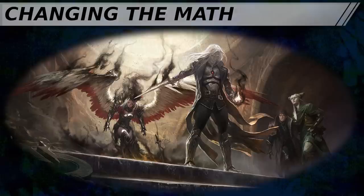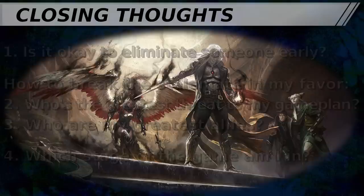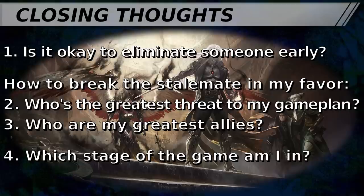When you have options for players to eliminate, consider these key questions. Number one: is this the type of game or playgroup where eliminating a player early is socially acceptable, or are we trying to keep everyone in the game until it's almost over? Number two: which player poses the greatest potential threat to your game plan? Number three: which player is the best potential ally for enacting your game plan? Number four: weighing threats versus allies comes down to whether you're going for it or still all set up. If you're going for it, eliminate threats fast. If you're still in the all-setup stage, preserve allies who can help control your opponents and ensure you'll see enough turns to enact your game plan.